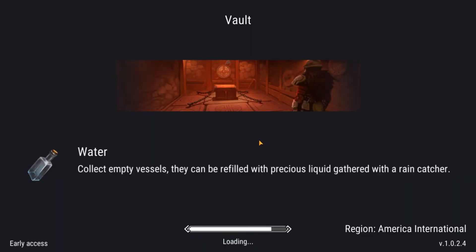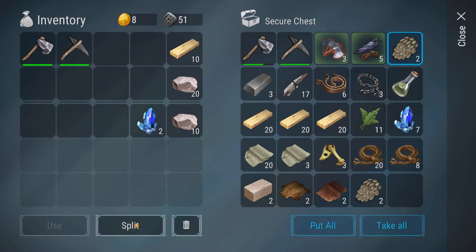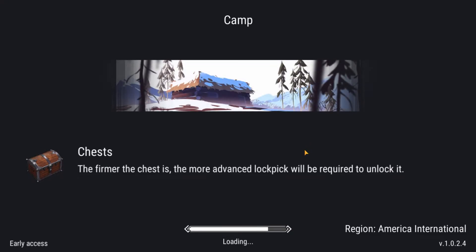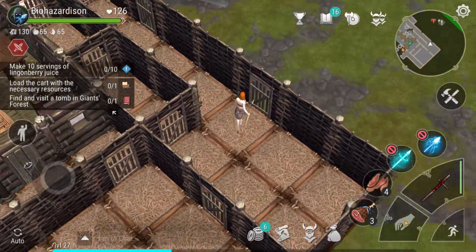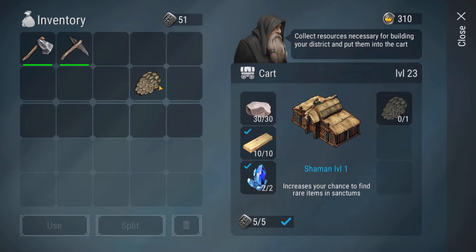We have seven crystals total so we have a little bit more. We don't have any more of these armor things though. I think we needed those last time but I'll take them up so I don't have to come back. I should probably take up more crystals while I'm here.